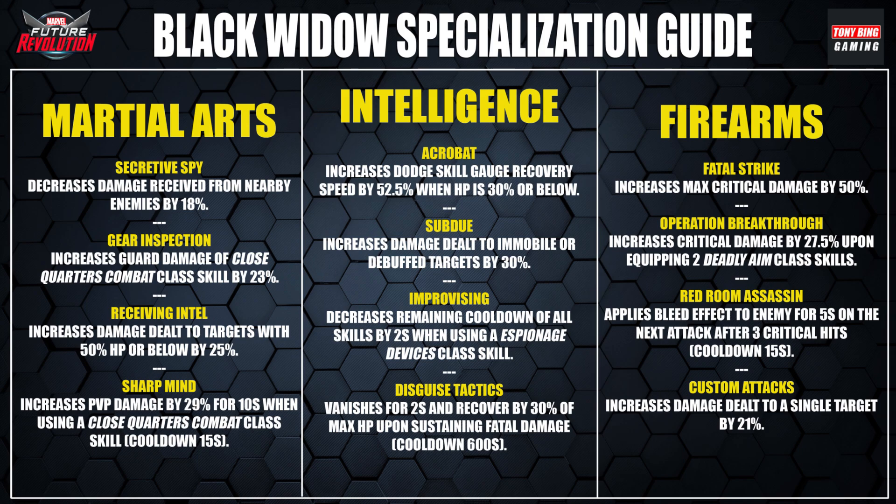The intelligence tree has some amazing specialisations. Acrobat (increases dodge skill gauge recovery by 52.5% when HP is 30% or below) is too situational. Subdued is excellent — increases damage dealt to mobile or debuffed targets by 30%, and Black Widow has many ways to apply debuffs. Improvising decreases remaining cooldown of all skills by 2 seconds when using an espionage device class skill, letting you spam cooldowns on sniper shot. Disguise Tactics lets you vanish for 2 seconds and recover 30% of max HP upon sustaining fatal damage, with a 5-minute cooldown — excellent for PvP modes like dimensional duel.